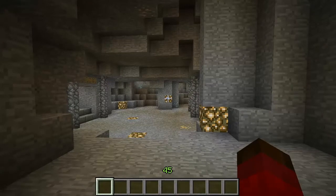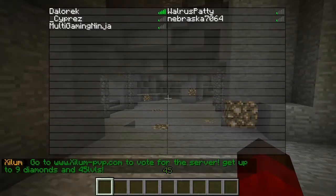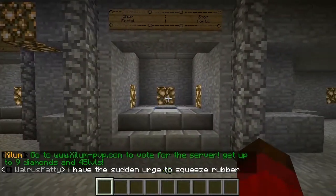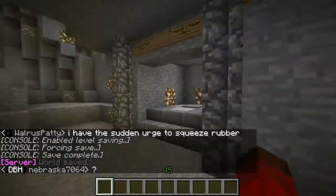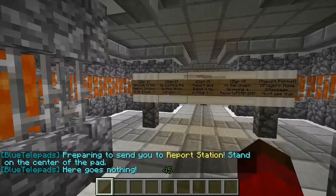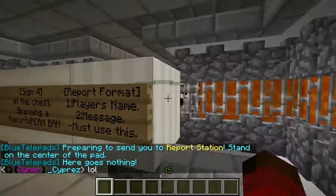What's up guys, Caleb here, and today I have another tutorial for you. This is a reporting system for servers. I'm on the Exile PvP server with some friends. This is our Nexus, the portal hub. I want to show you this — if we go here to the report station, it gives directions on how to report and the reporting format.